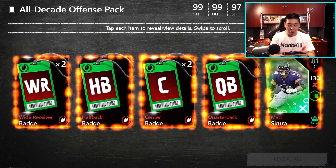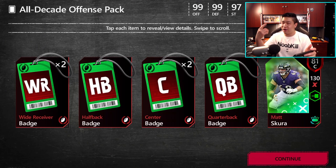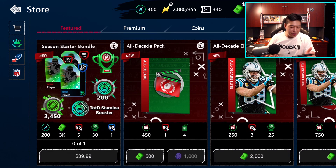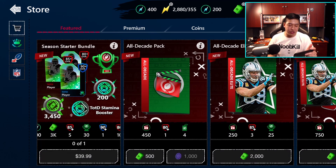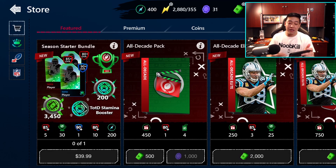It is random what you can get — you could possibly get all six quarterback badges, but there are eight in total. There is also the season starter bundle, which gives you 3,000 Madden Cash, the stamina booster, plus one diamond player, 10 elite players, 200 stamina refill, and 30 position trophies. Those trophies go into any positional badge.